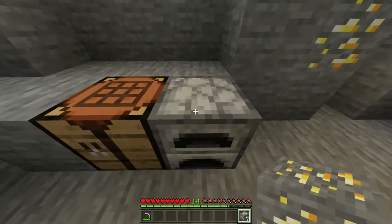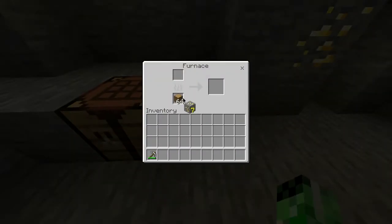You then want to take the gold ore and put that in the top slot of your furnace with any type of fuel source in the bottom, and then you simply want to wait for this to smelt.